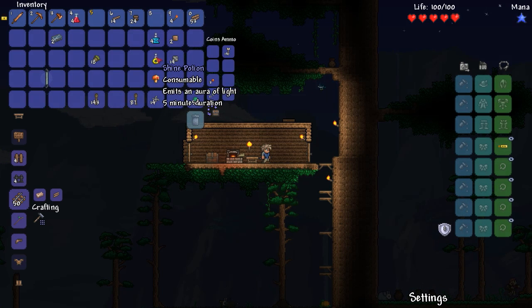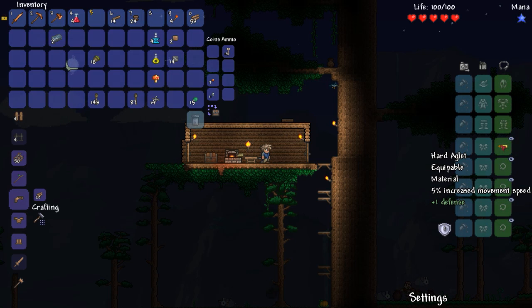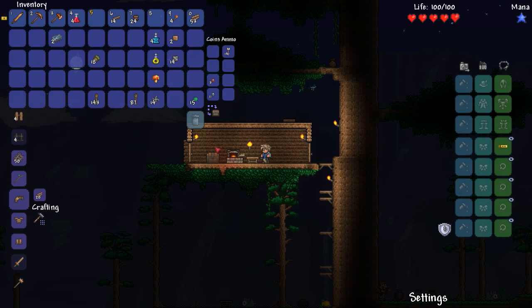I remember when I played before I had a mining helmet which was awesome. Some of the interface is new to me — you can now dye stuff. On the right you have different colors for clothes, then social which is what your character looks like, and then your actual armor. I already have a hard aglet — plus one defense and increased movement speed. But I have no armor at all — maybe I can make some out of wood.